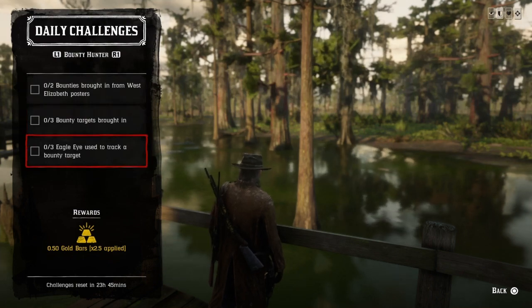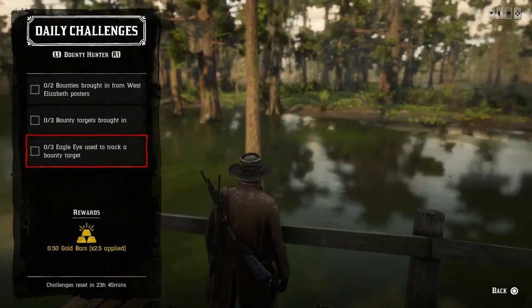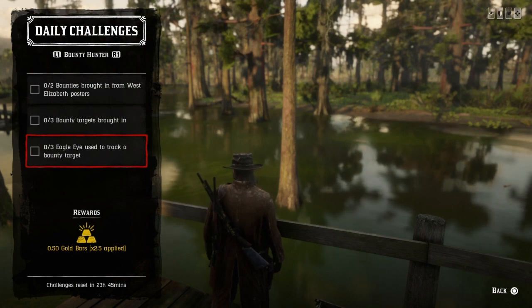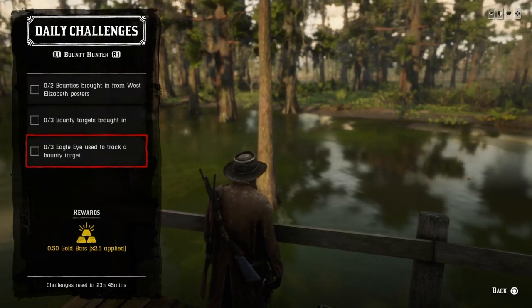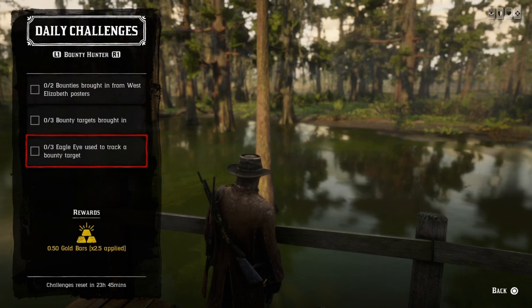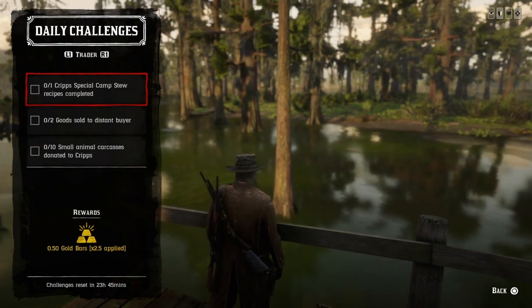For 3 Eagle Eyes used to track a bounty target — we had that one yesterday. If you do a two-dollar bounty, ninety percent of the time it's going to be a search, and when you're searching for the clues you can use your Eagle Eye that way. Or you can just tag your bounty with a tracking arrow and track them that way, use Eagle Eye, and once you do it three times that challenge is completed.